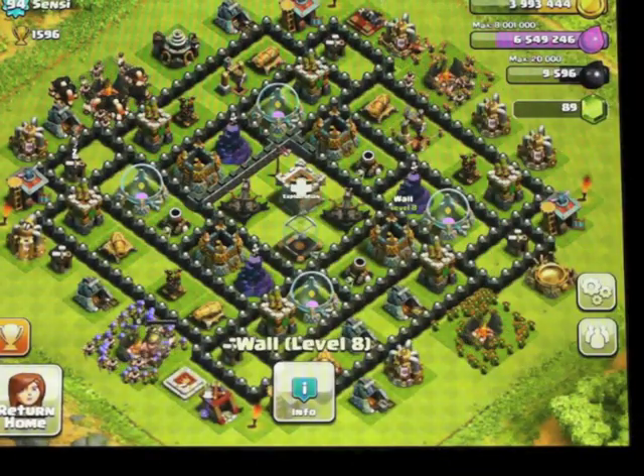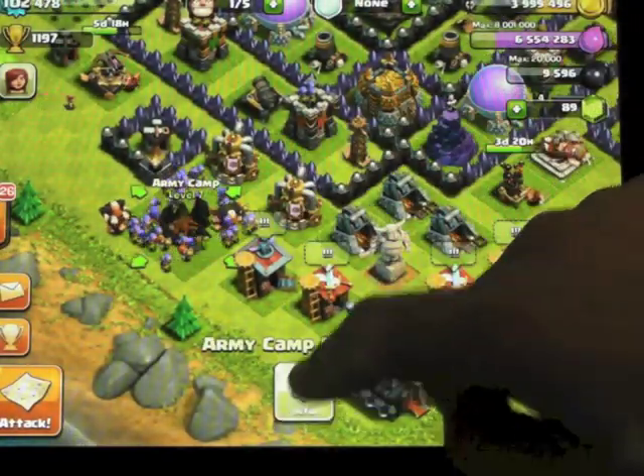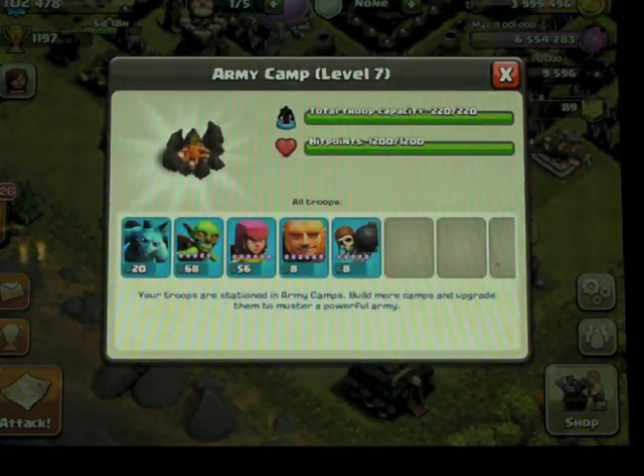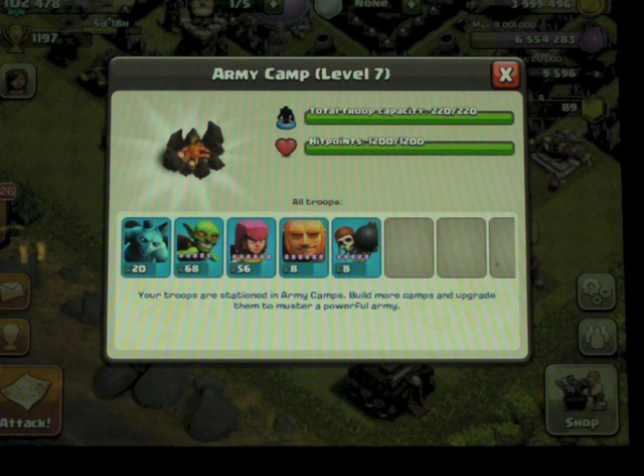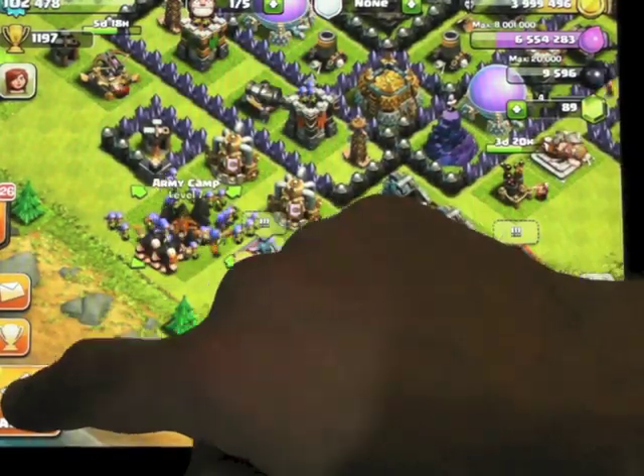The most important thing is we're going to go and fight. So let's see what we've got here. I've got pretty much a standard build — my regular viewers will notice. Eight wall breakers, eight giants. I'm loving the new giants. A small amount of archers and some goblins. The minions are really a mop-up troop at the end if I need them.